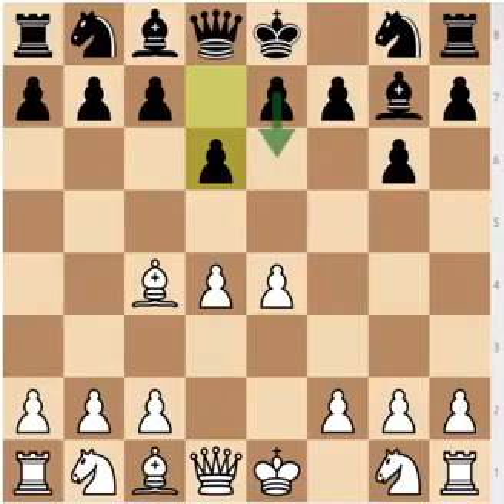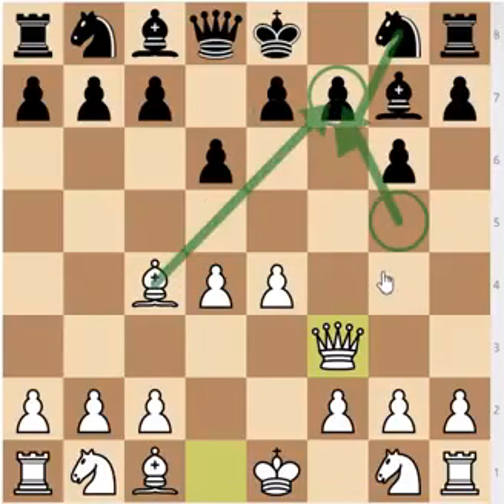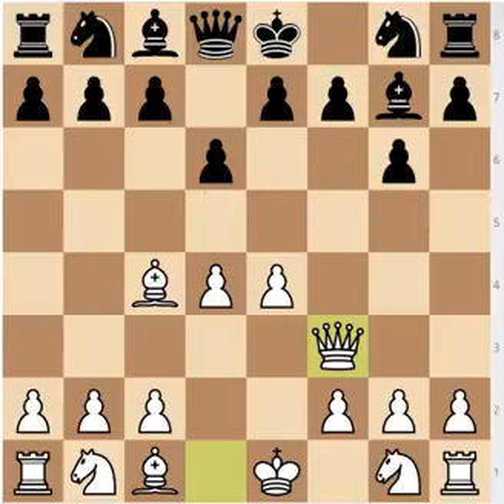After the move d6, White has two options: White can either continue with Nf3 or with the more aggressive Qf3. The threat after Qf3 is obvious — you're simply threatening mate in one on f7, and that's one major upside of having the bishop on c4: you are targeting the f7 weakness. As opposed to the Kolmov system in the Pirc, where Black has already developed his knight to f6, it's much easier to castle. Whenever Black is unable to castle, it makes the position unpleasant for him.